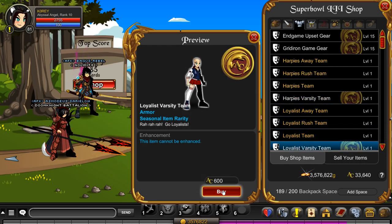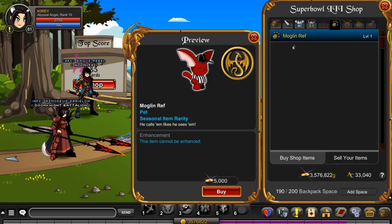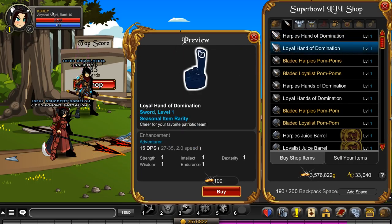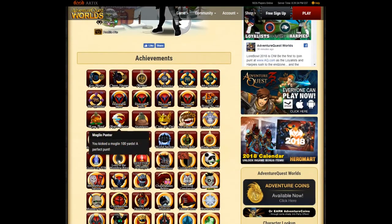If you're a member you can get the member versions. There is everything in the shop. Moglin ref — you can also get a character page badge if you don't have it already. It is the Moglin Punter character page badge if you want that.